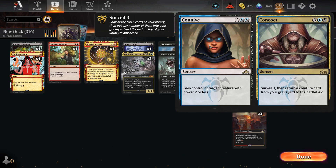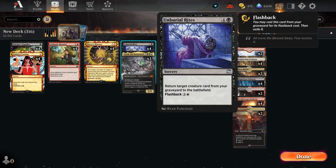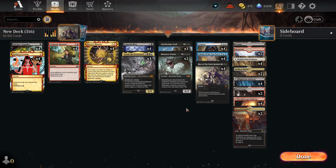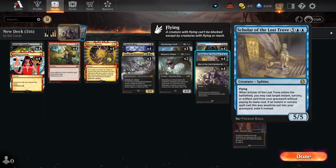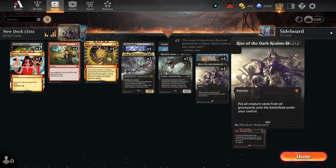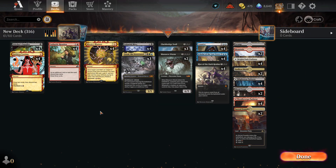You put Scholar of the Lost Trove in the graveyard, then resurrect it on turn 4 with Unburial Rites, and start conniving. When you connive, you find Mizzix's Mastery — then connive more, find more. It's just a whole beautiful circle.